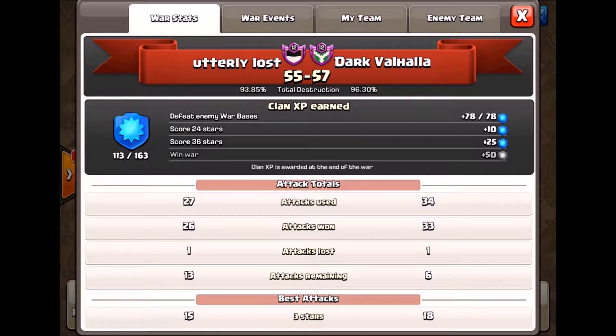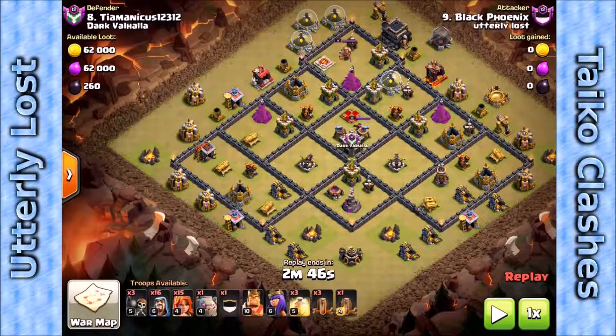In the high bases we had a couple of near misses — 93, 94, 96 percent kind of two stars. Had we hit those we would have won this war, so it's one of those you just got to keep trying till the bitter end. But the people who showed up did a really good job, had some great attacks, and we're going to look at a few of those and then a wrap-up of how the two clans match at the end of the video.